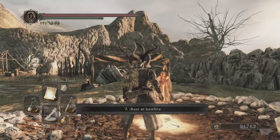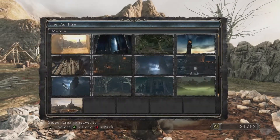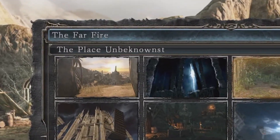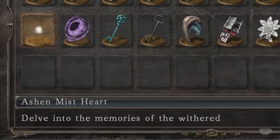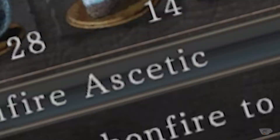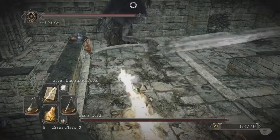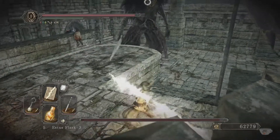This is the late game soul farming method, which means you'll need to have done and collected a few things before unlocking the ability to do this. Here's what you'll need: Number one, access to the Place Unbeknownst bonfire in the Forest of the Fallen Giants. Number two, you need the Ashen Mist Heart, which you get from the Ancient Dragon and lets you enter memories. Number three, if this isn't your first time entering the Memory of Ja, you'll need at least one bonfire ascetic in your inventory. And finally, it's not a requirement but it sure as hell helps to be proficient in some sort of ranged combat, be it magical or other.